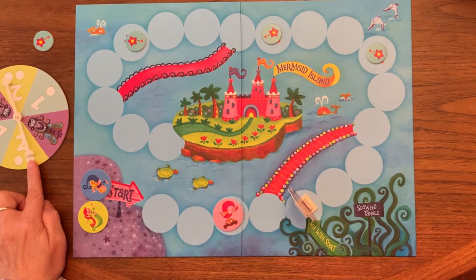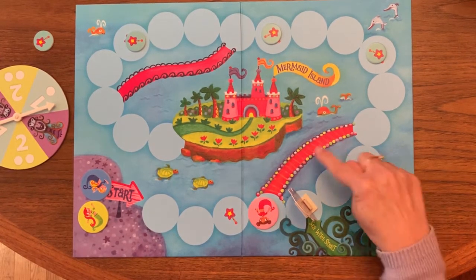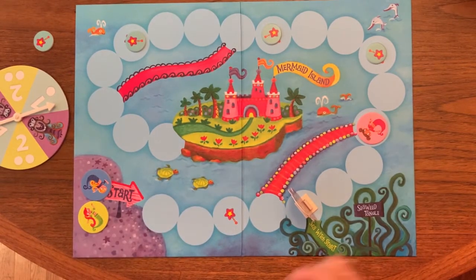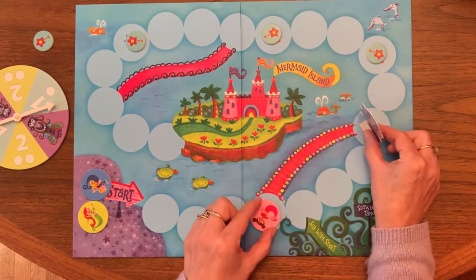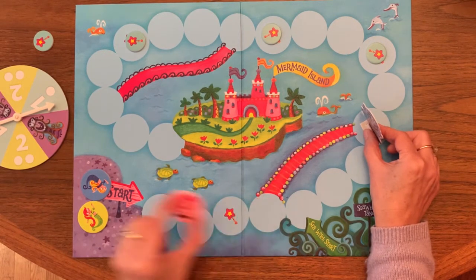If a mermaid lands on a space where there is a bridge, that mermaid on that turn can go all the way to the end of the bridge. The only time a mermaid wouldn't want to do that is if, for example, the sea witch was there — you wouldn't want to go over to the bridge because then you would be sent back to the start.